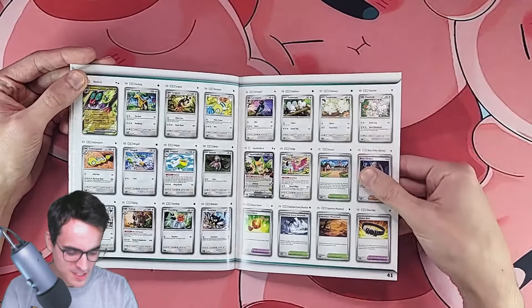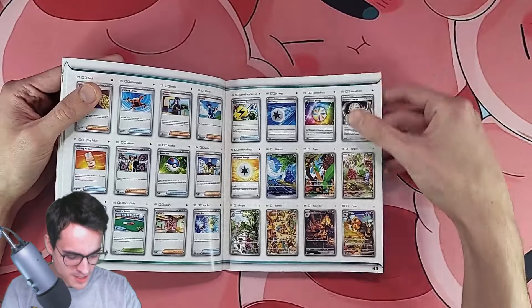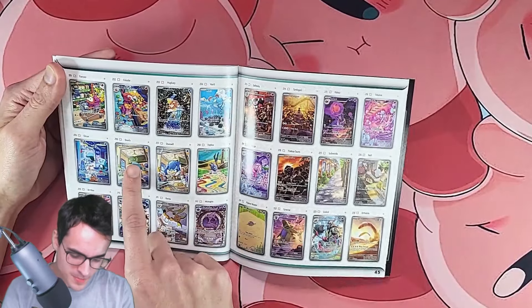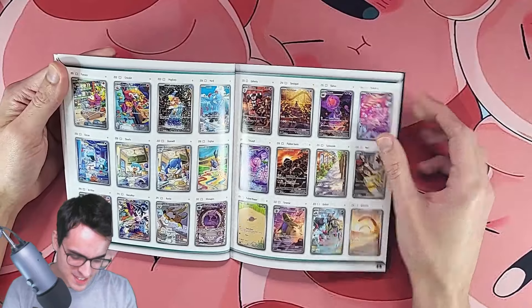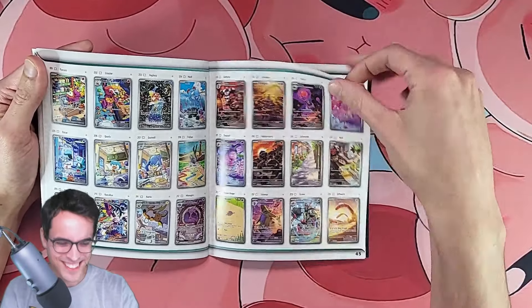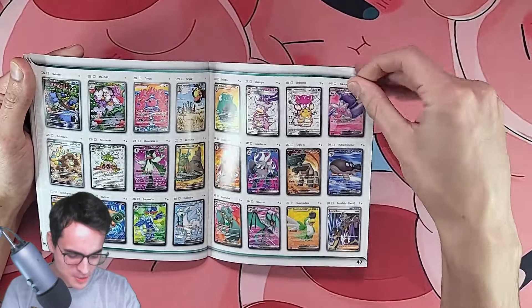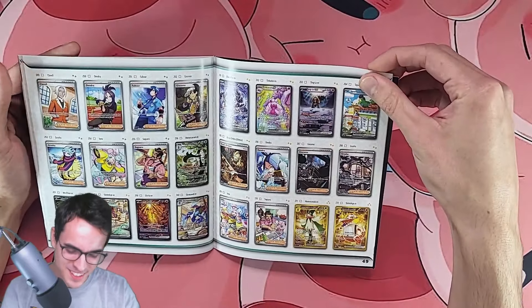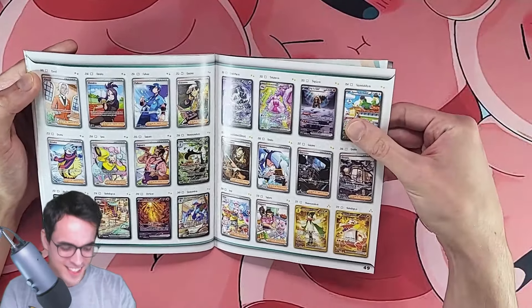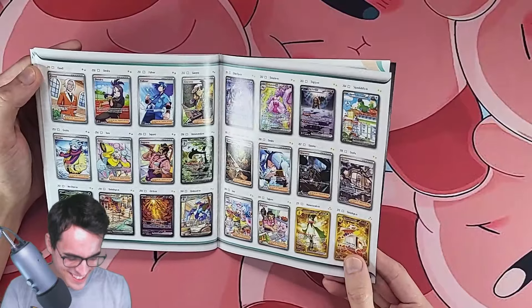A good number of Normals, some Trainers. It goes all the way to 193, and then we start with the Illustrations — quite a few and they look quite good. We've got all of them: Quaxly, Quaxwell. The Raichu looks amazing. The Palafin Wooper taking a bath, I guess. These look quite good. There's a lot to collect though — I'm getting a bit scared. There are quite a lot of special illustrations and a lot of gold cards. This is gonna take a while.